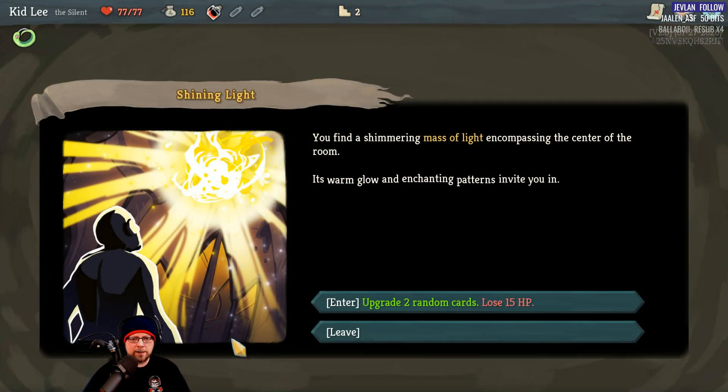We find a shimmering mass of light in the center of a room — its warm glow and enchanting patterns invite you in. We could enter and upgrade two random cards but lose 15 HP, or just walk away. In this case, let's enter.